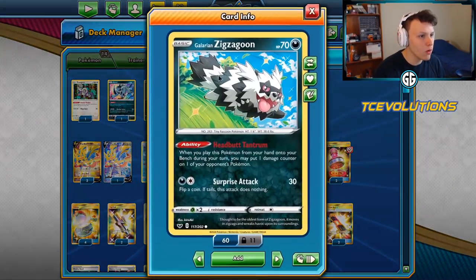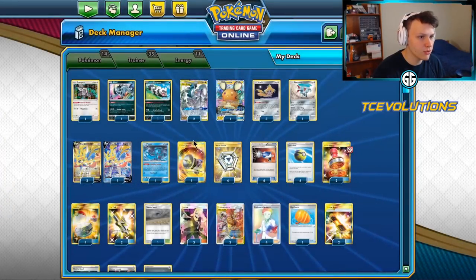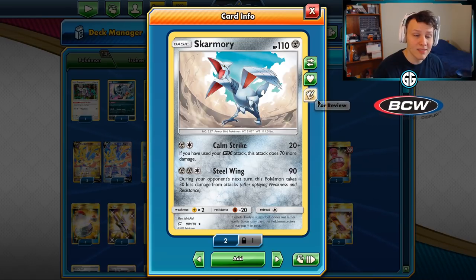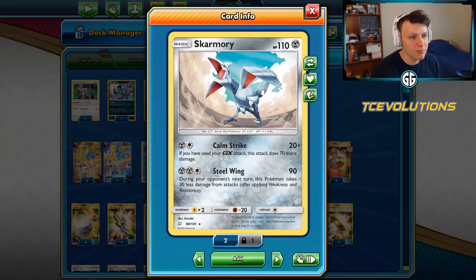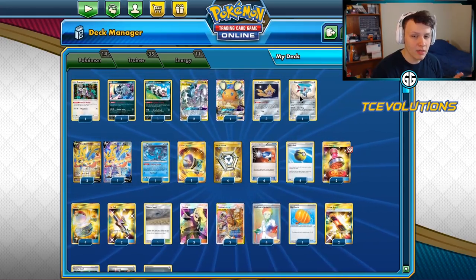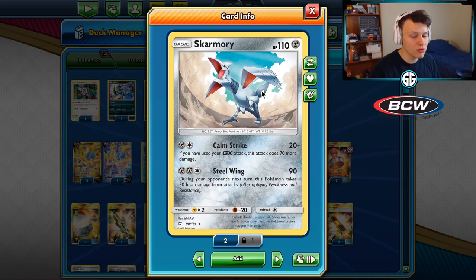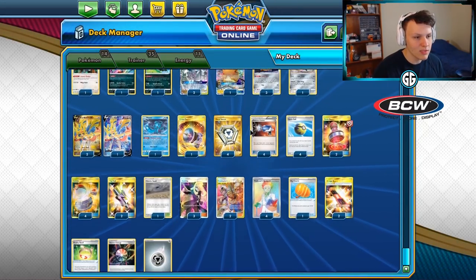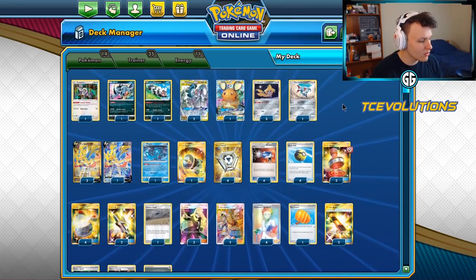I've got a one-of Zigzagoon to make up for some damage — also searchable with Quick Ball, which is why I really like the Zigzagoon. I've got a Skarmory in here over the Zapdos because it can be a little more efficient to set up. The Zapdos required an Aurora Energy, which I did cut by one, so Skarmory can go Metal Patch, Metal Patch, or Metal Patch plus a basic Metal instead of Aurora Energy. Skarmory also hits for 120, which knocks out Baby Blacephalon — one of its most relevant matchups. The rest of the list is very similar to what I brought you before, but here's the updated list.